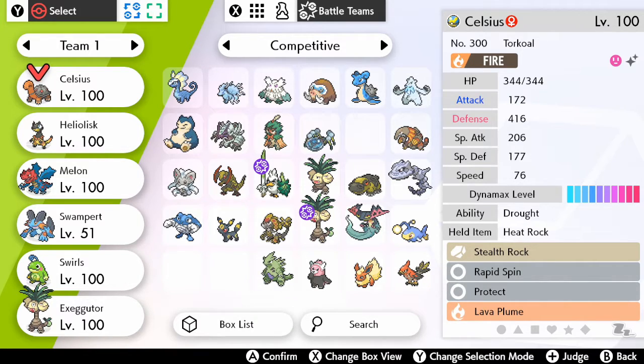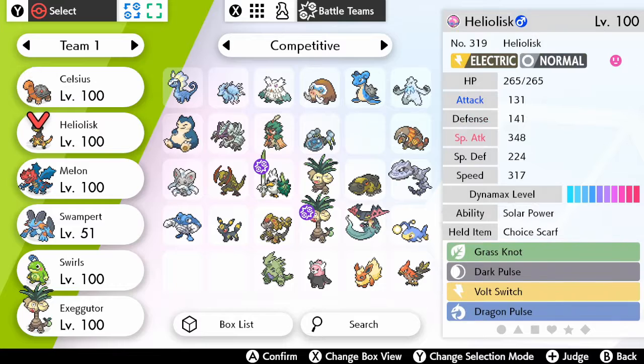Let's review the team we're going with. We have Celsius the Torkoal with Drought, holding the Heatrock, with Stealth Rock, Rapid Spin, Protect, and Lava Plume. We got Heliolisk with Solar Power ability, holding the Choice Scarf, with Grass Knot, Dark Pulse, Volt Switch, and Dragon Pulse.